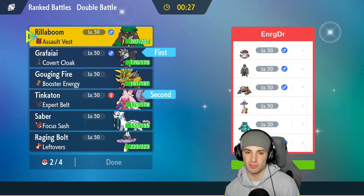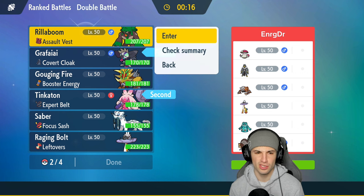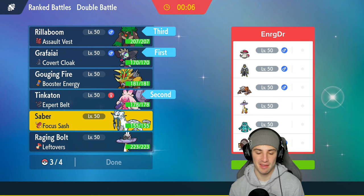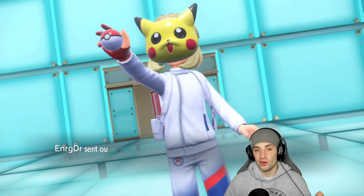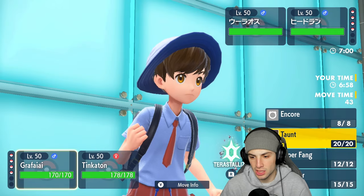For the back end I like Rollaboom again — lovely first turn priority against Urshifu and Ursaluna. High Horsepower rocks up against Raging Bolt and Heatran too. Final Pokemon we go same squad — Shenpao. First turn priority Sucker Punch is just so valuable. The squad really thrived in match one, just a few missed sleep turns. Another Sucker Punch or Ice Spinner could change everything.